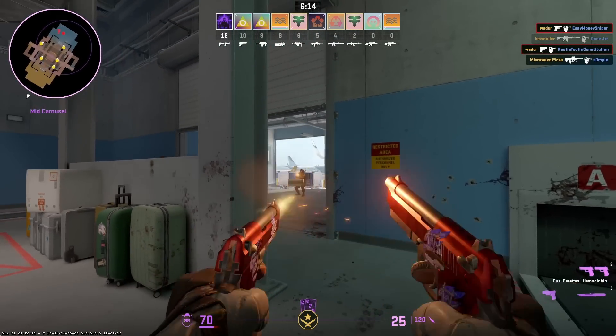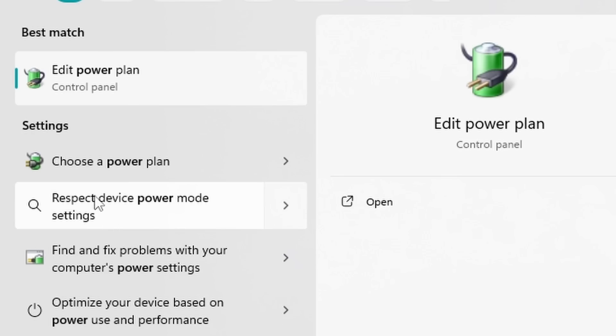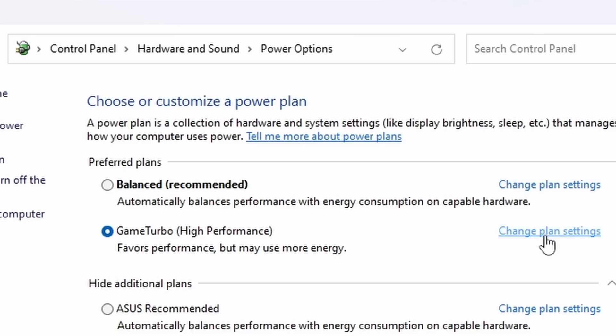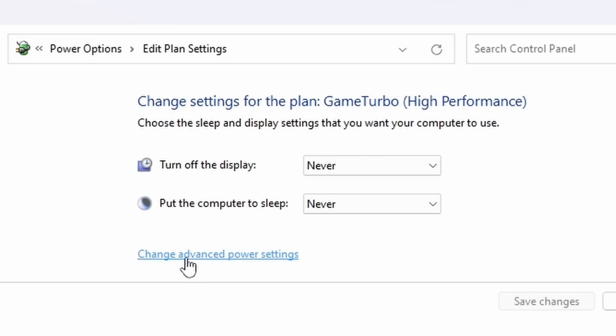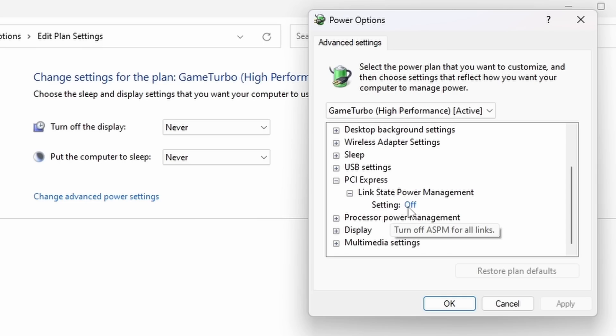The next fix is changing your Windows power plan, since the default actively tries to save power. Search for 'power' and select 'Choose a power plan'. Set it to High Performance — or a gaming-specific plan if available. Then click 'Change Plan Settings', go to 'Change Advanced Settings', find PCI Express, open it, find 'Link State Power Management', and make sure it's set to Off.